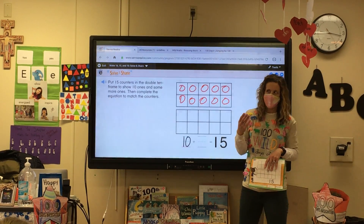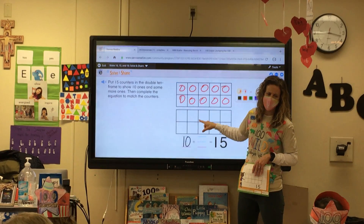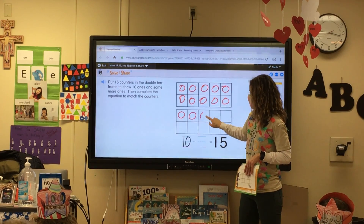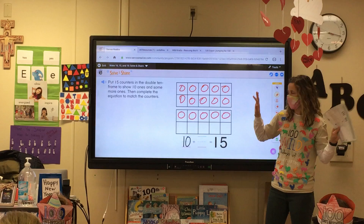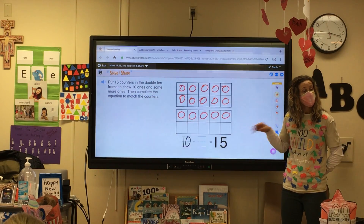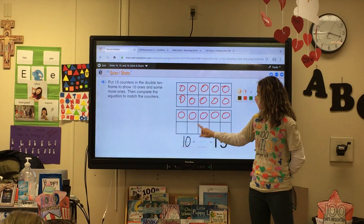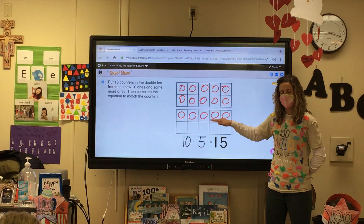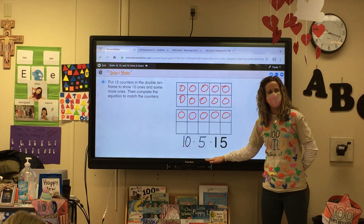How many are going to go into the second 10 frame? Start in the top row of the next 10 frame. After 10 comes — let's say it out loud: 11, 12, 13, 14, 15. How many more counters did we put into that second 10 frame, Autumn? Five. So it's going to be 10 plus 5. If you have the top row filled, you know each row has five. So 10 plus 5 equals 15.